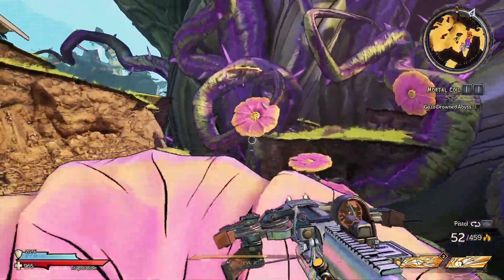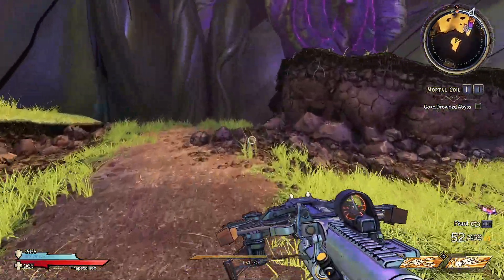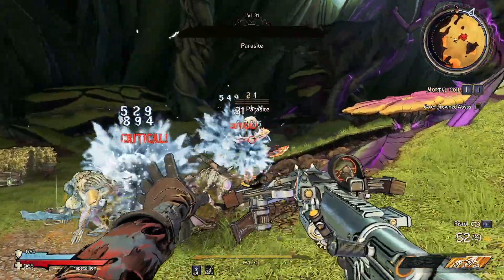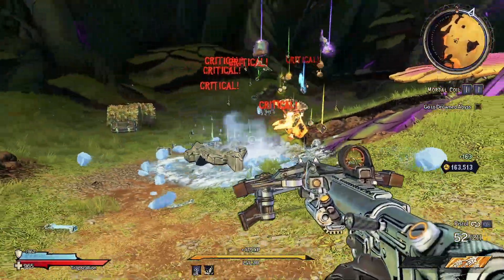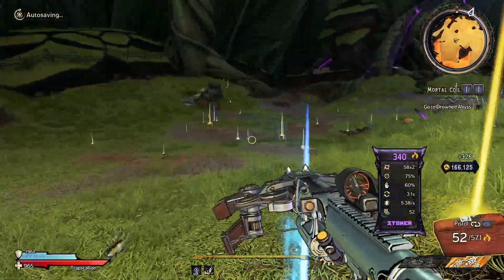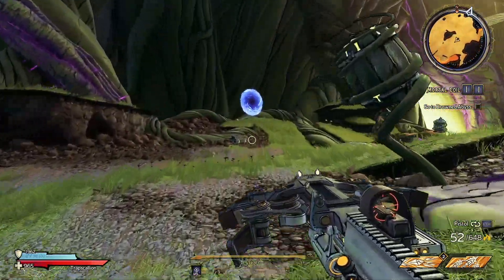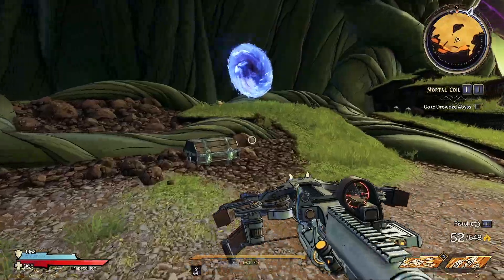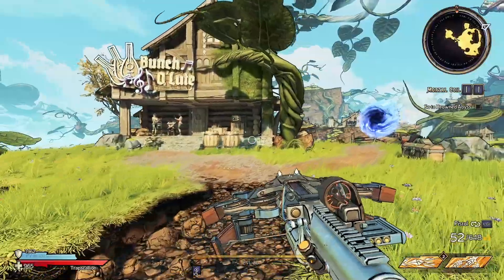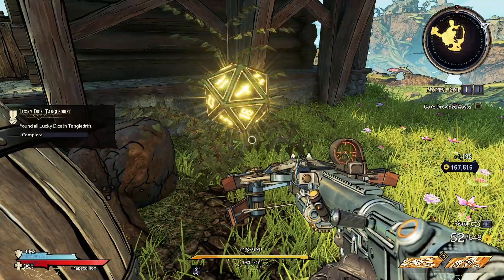Jump across these flowers in the center of town — they will take you to the boss. Once we beat him, I'll show you exactly what to do. This guy is so crazy tanky. After he goes down, make sure you collect your loot — there might be something good in here. Then we're simply looking for the portal that we need to be taken out of this place and delivered directly to the spot we need for the one remaining 20-sided die.